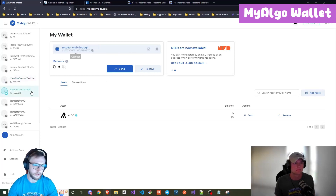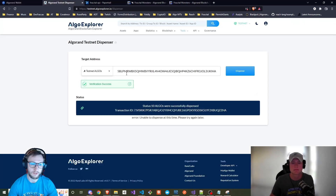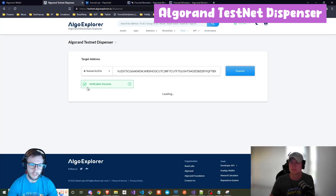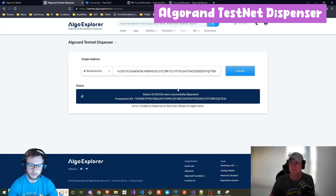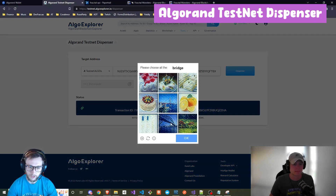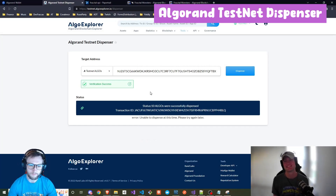The next step is to fund your account with testnet tokens. I can see that my account has zero, so we're going to go to the dispenser, paste in the newly created testnet wallet. It's going to ask you to go through a captcha. I'm going to fill out the captcha — I'm going to do this three times. You get 30 testnet funds each time. So now we have a handful of testnet Algo in our account.